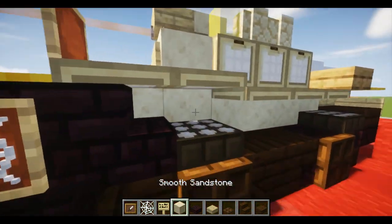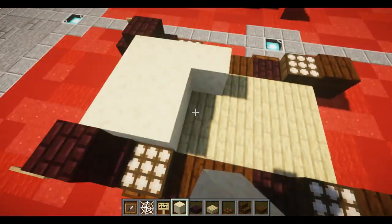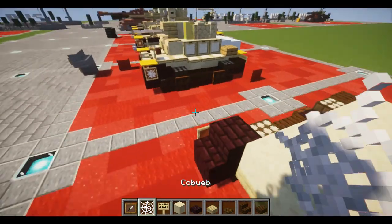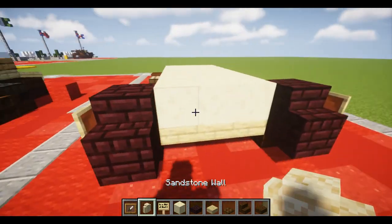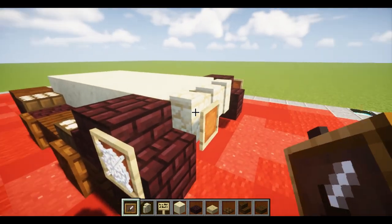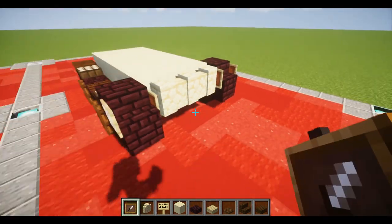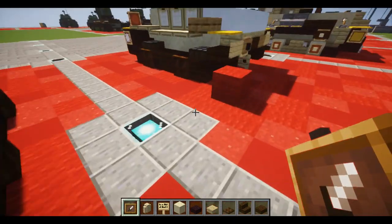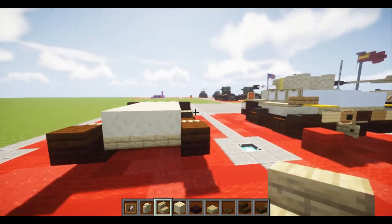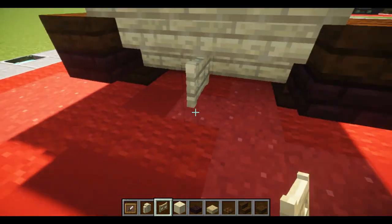Now that the tracks are done, we can move on to the body of the tank. Place a lot of sandstone on top of the rows of birch slabs. At the front, take a sandstone wall and place a row of three, then place an item frame off the side of the stair. In the back, place a row of three upside-down birch stairs, and also one birch fence gate facing outward.